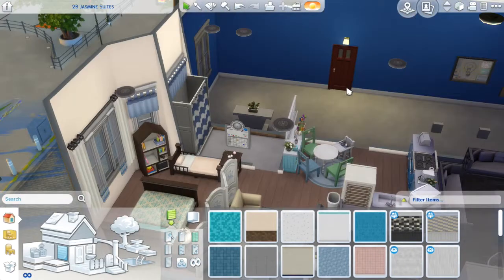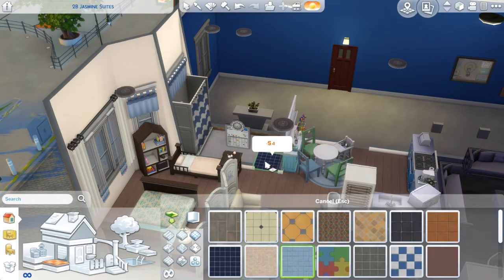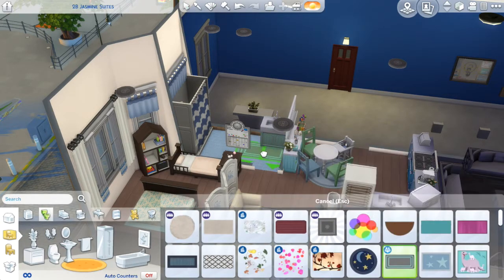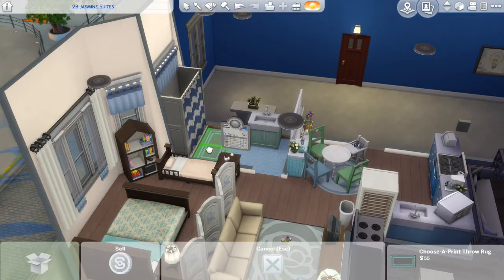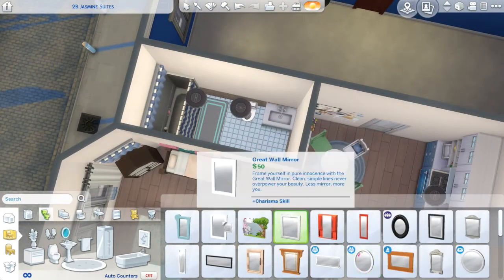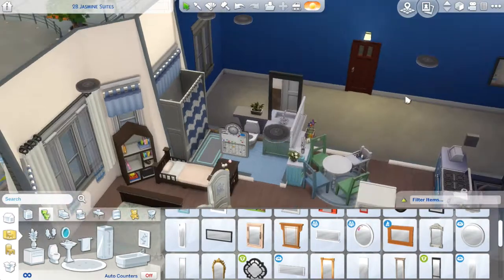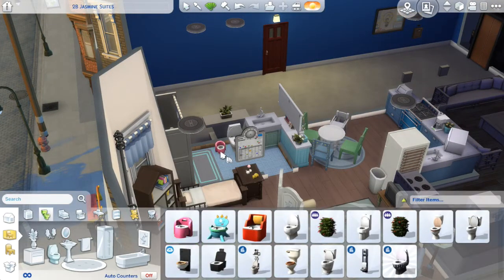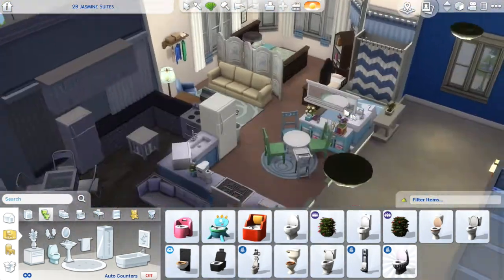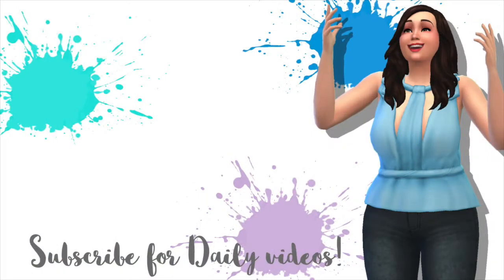I'm really happy with how this room turned out. I love how all of the wallpaper is consistent throughout the entire thing. The only thing I forgot was a desk and computer because I'm putting Lorelai in the business career — pretending it's business school and that she works at the hotel, since there's no actual maid career. Other than that I'm really happy with how it turned out. I hope you like it — if you did, don't forget to give this video a like and subscribe if you haven't yet. It would really help me out, and as always thank you so much for watching. See you very soon — goodbye!